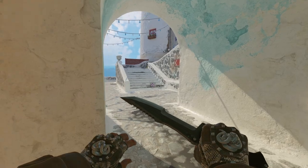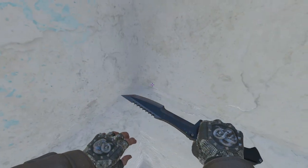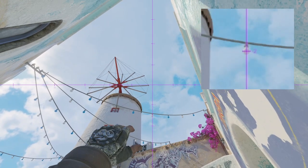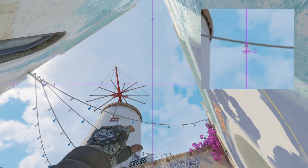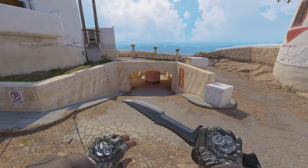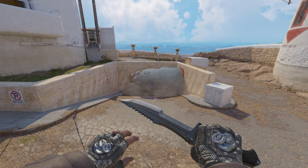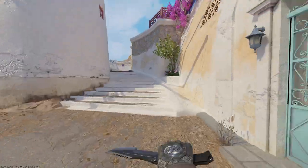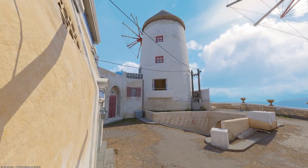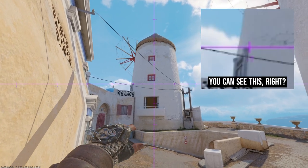Lastly at the B-site, it is a little bit interesting being that the site is underground, but there are some smokes to be thrown. The first I have is outside the windmill and it completely covers the front of the bomb site. Make sure to turn on the smoke crosshair and line up like you see on the screen, then left-click throw.